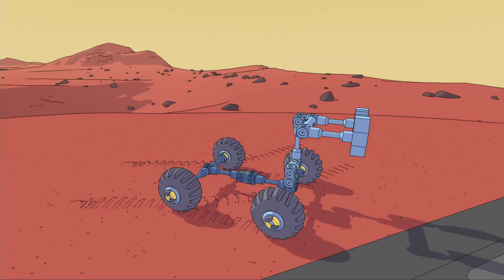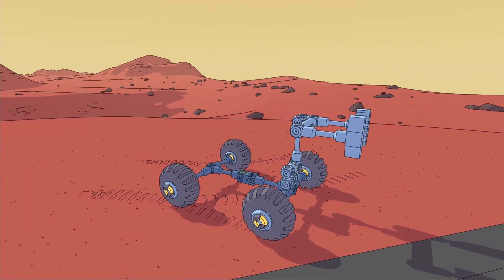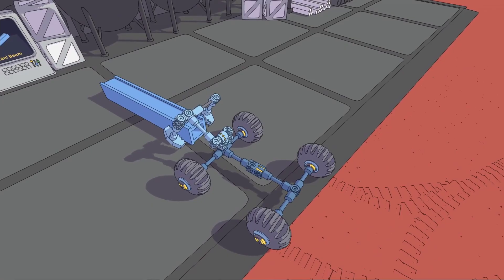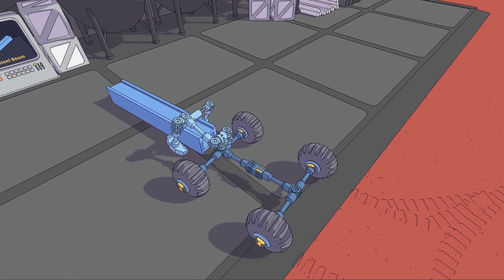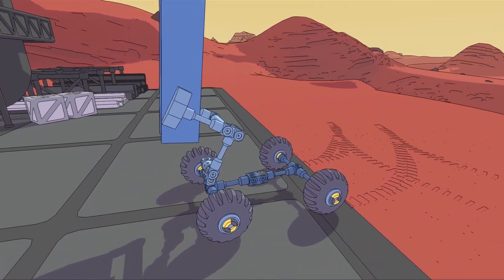Now is a good time to explain how the controls work. I've got two things I can control on this vehicle: the servo motor and the hydraulic cylinder. They're both controlled with the same buttons but are assigned to different channels, which lets me control them independently simply by switching channels — much like switching weapons in a shooter.